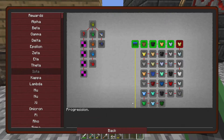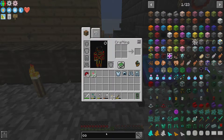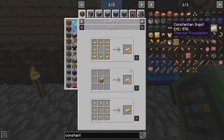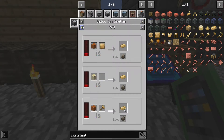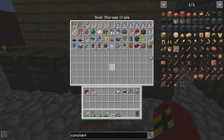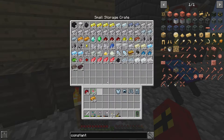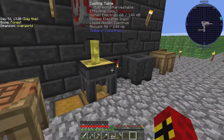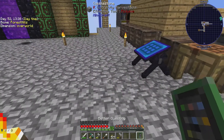Let's have a look at what's next — we've got electrum, gold, and constantan. I don't actually know how to make constantan, this is something new to me. Here we go — copper and nickel makes two. So if I grab 16 copper and 16 nickel and get that going, I'll make 32 — we only need 24 for the armour.